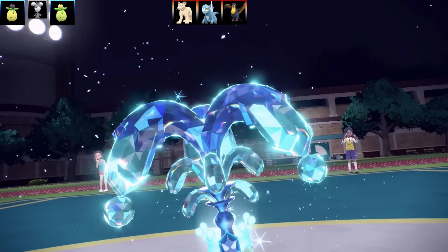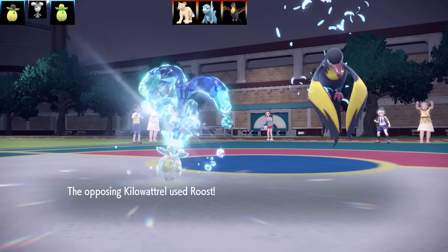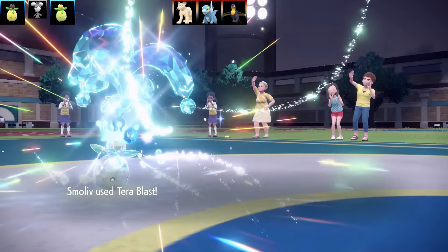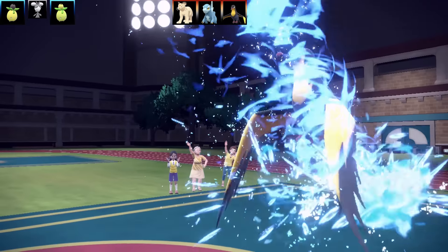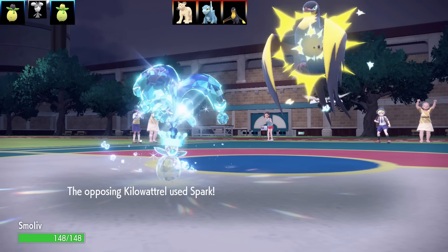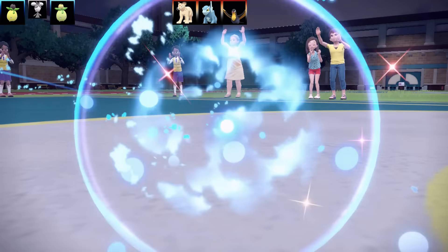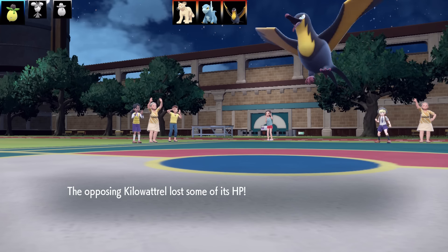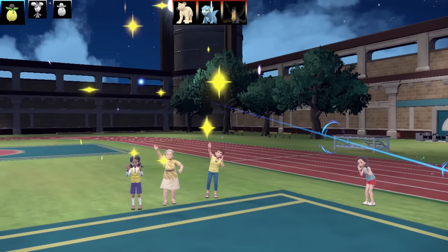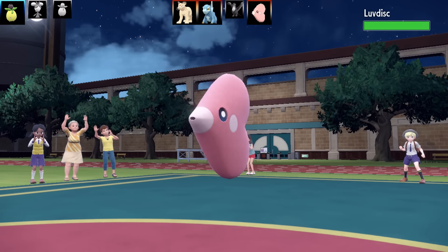I swap in my Smolov and go for a Terra Water. Kilowattrel uses Roost. I go for Terra Blast Water and Kilowattrel lives on one health — unbelievable. Then I go for Spark, trying to get some damage, but Smolov faints. However, the Life Orb recoil takes out Kilowattrel on one health, which was really lucky. That was probably Smolov's best moment there.